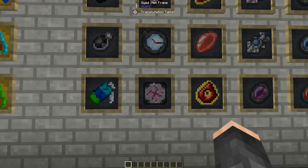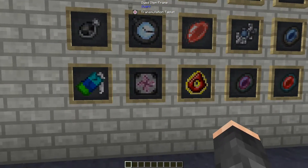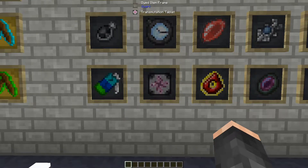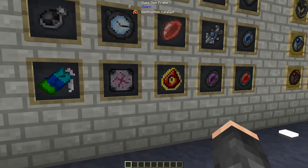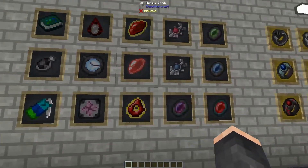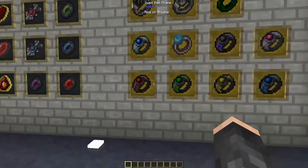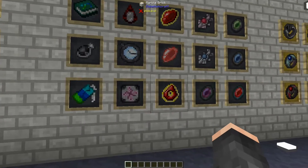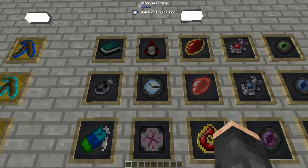This can also be done in the fact that if you condense an item down into EMC - say such as a diamond which has an EMC value of 8192 - it allows you to then use that energy to do possible things with these items as well as the rings and all of the other items.